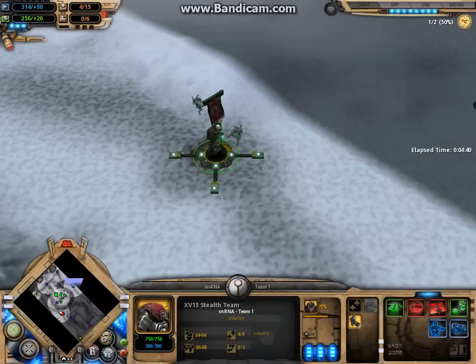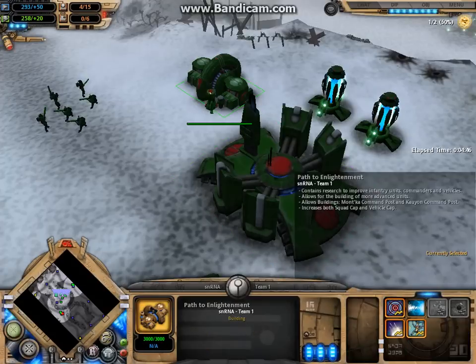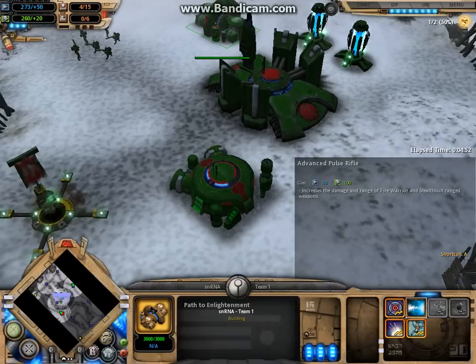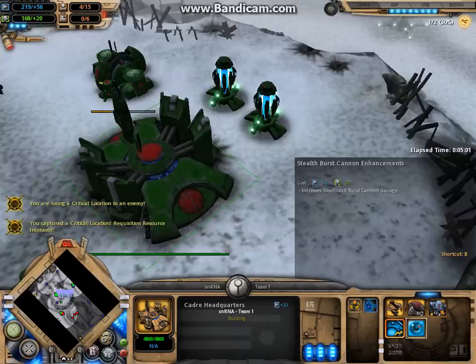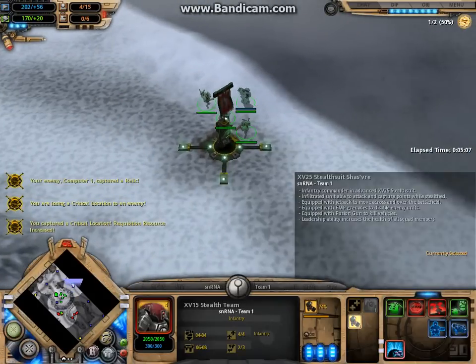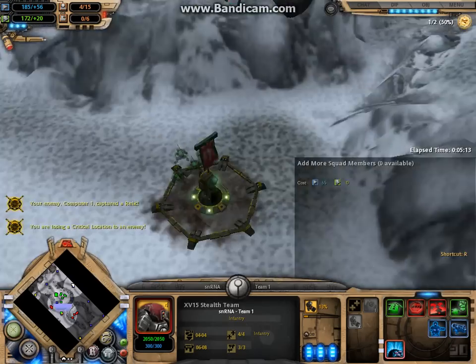We'll wait for them to get upgraded, then we'll go attack and we'll win. You can also get this upgrade if you want — it'll just be damage. The burst cannon, you don't really need this even though it does affect the stealth suits, because the burst cannon is what they have before this weapon. So it's pretty much useless after.